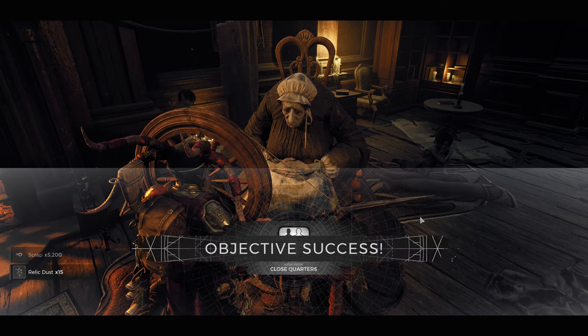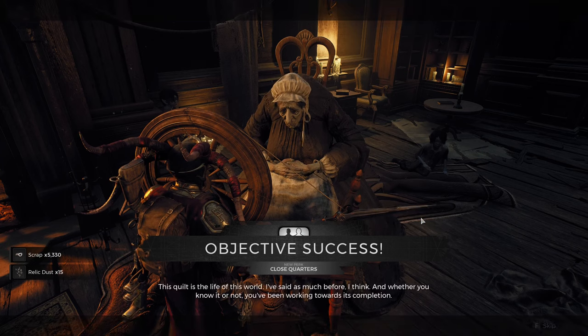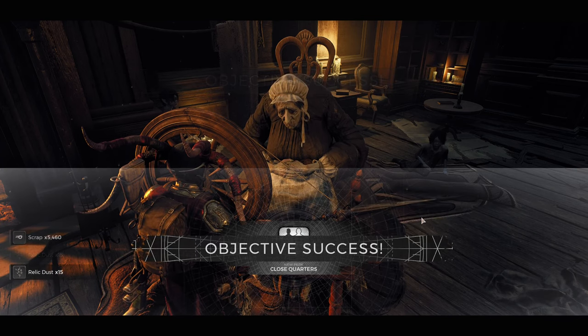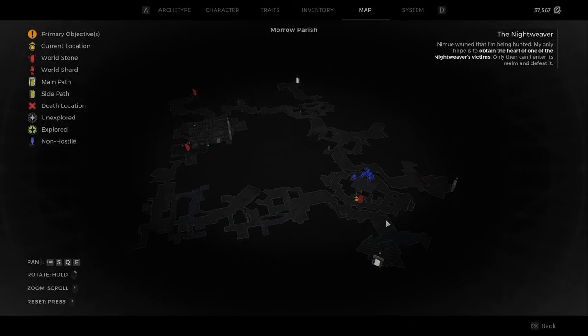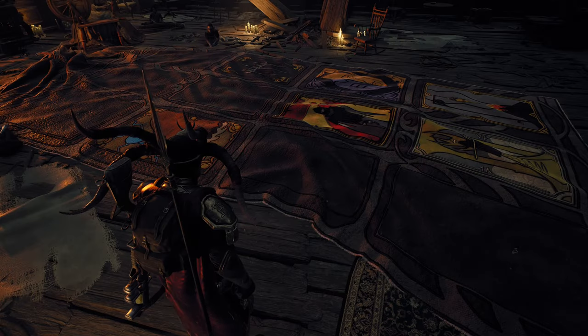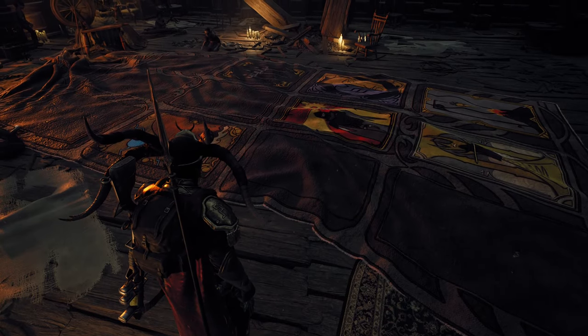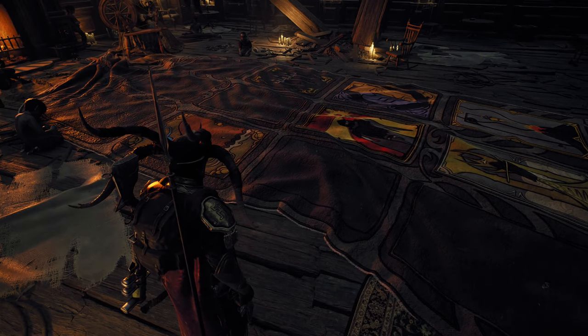It is actually a multi-step process. The first thing you need to do is find an instance of the world Losomn that has the Oracle's Refuge. You can tell you're going to have it shortly after entering the world if you see a bunch of blue NPCs in this circular area. You do need to progress past your world's first main path dungeon to actually get inside the Oracle's Refuge.